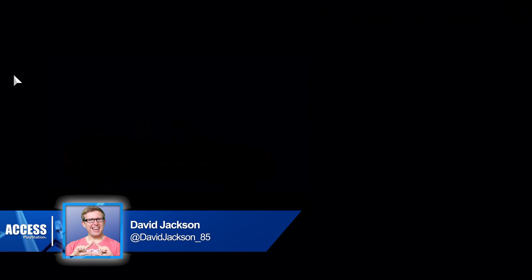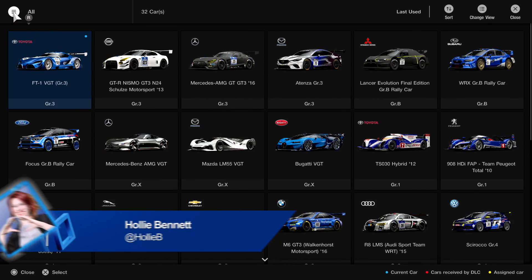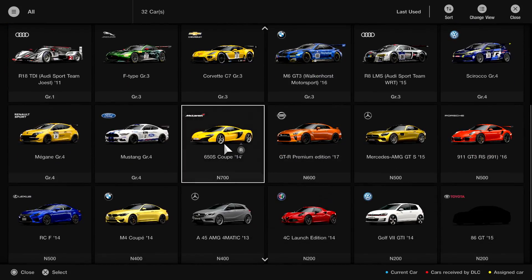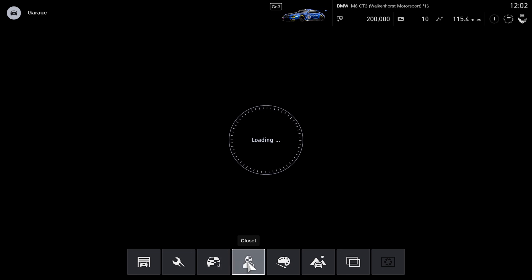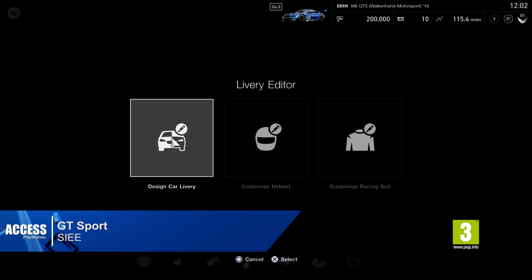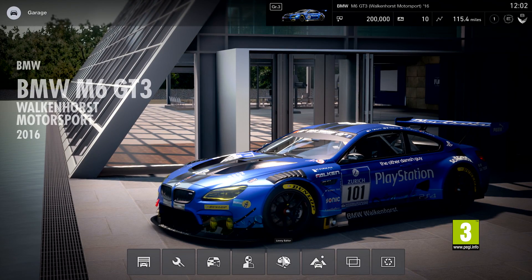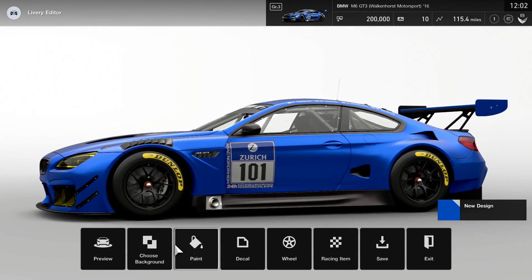Hello, welcome back to PlayStation Access. My name is Dave and I'm joined today by Holly. Today we are taking another in-depth look at GT Sport — this time we're looking at the livery editor, which is crazy powerful. People are going to be making some incredible creations. Holly's already made something beautiful, starting here with a PlayStation car.